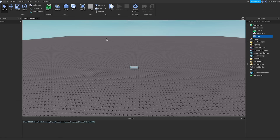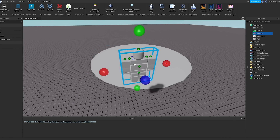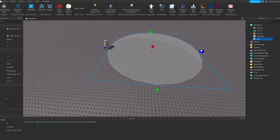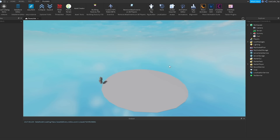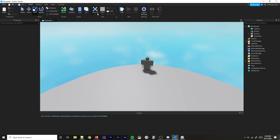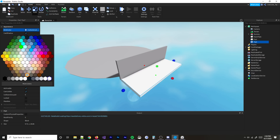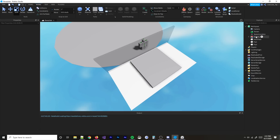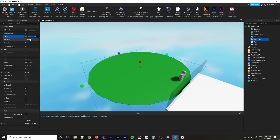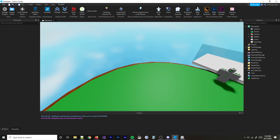First things first, we need to add the actual map. I'm going to use a cylinder for a circular arena — this is actually harder than I thought. I'll add a dummy for scale reference so I know how big to make things. Then I'll get rid of the base plate, put it at zero, and add a little spawn area so when people first join they're not immediately in the game — they wait a bit to get in.